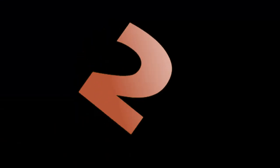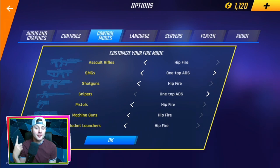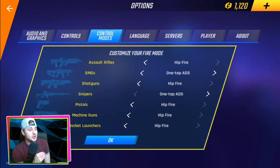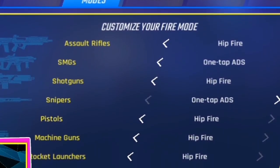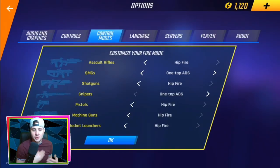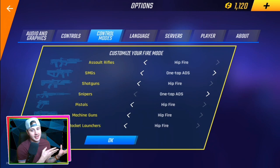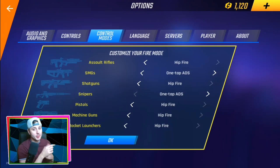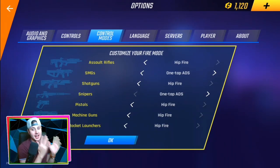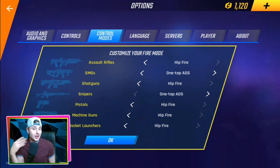Tip number two is your custom fire mode settings for each individual gun. The developers at Madfinger Games have added the ability to change settings per weapon specifically — assault rifles, SMGs, shotguns. The key change is setting the sniper to one-tap ADS, meaning you hold the button and release to fire without having to scope in manually. Set SMGs to one-tap ADS as well, and leave all others on hip fire.